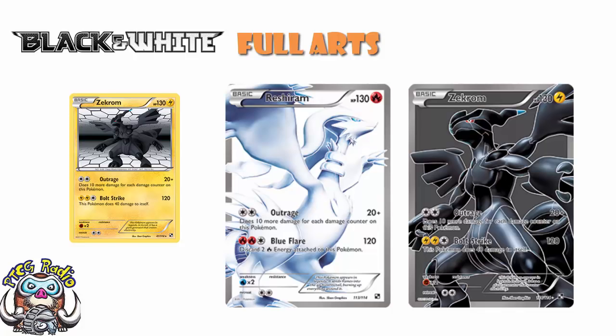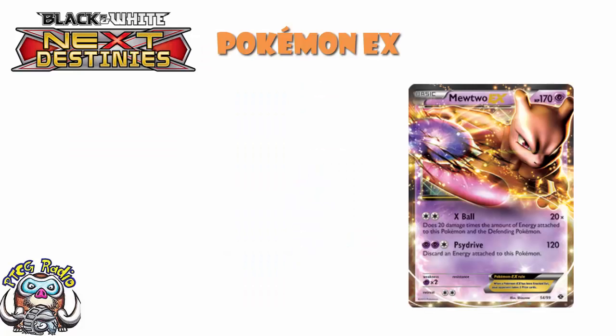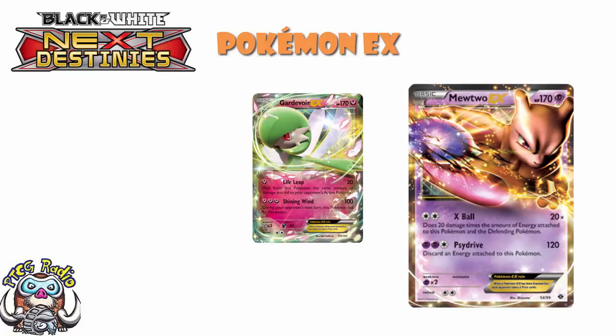Shortly thereafter, Next Destinies came around with EX Pokémon — big E, big X. The most famous initially was of course Mewtwo, which completely transformed the game. But what was interesting about these EXs is that not only did they give up two prizes, but they were all basic Pokémon. So something like Gardevoir EX is a basic Pokémon even though Gardevoir is a Stage 2 — a little bit strange, a little bit weird, but kind of cool.